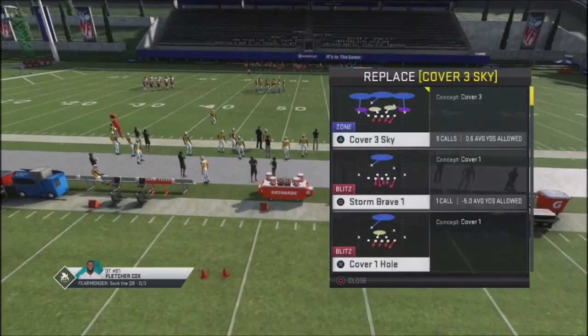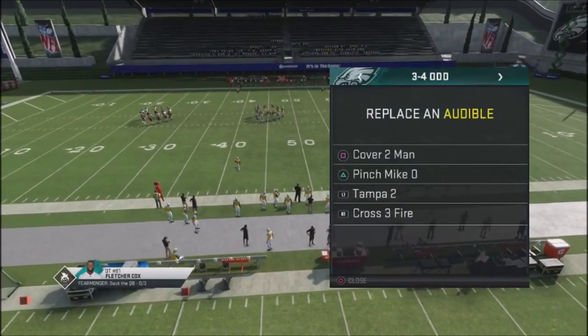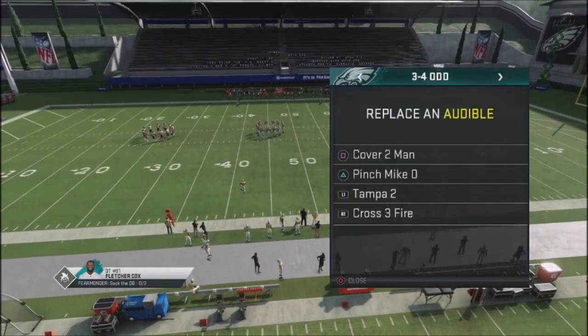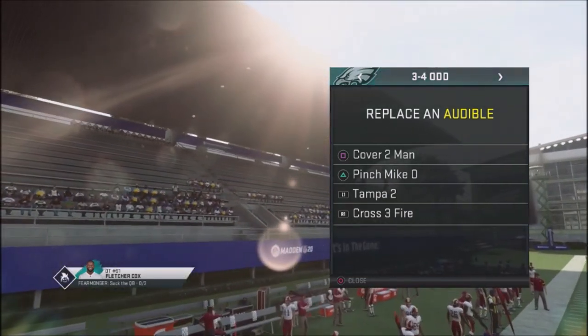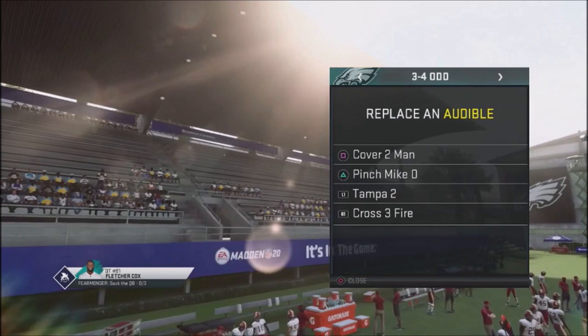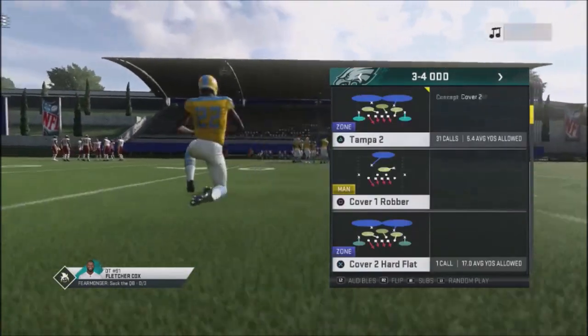We're going to find cross fire and swap out the sky. These are going to be the audibles we use: cover two man, pinch mike o, Tampa two, and cross three fire.